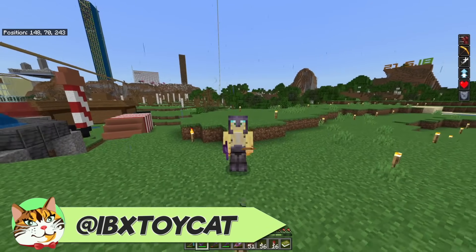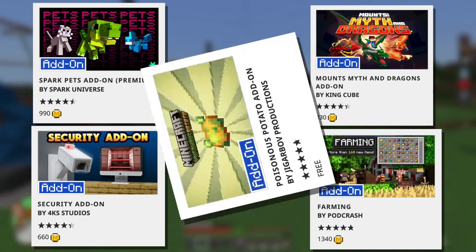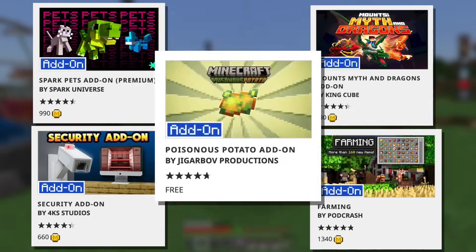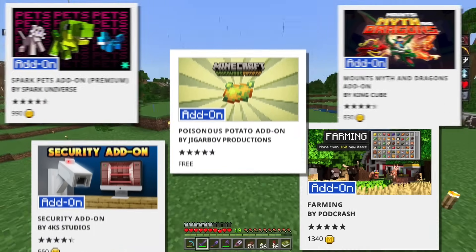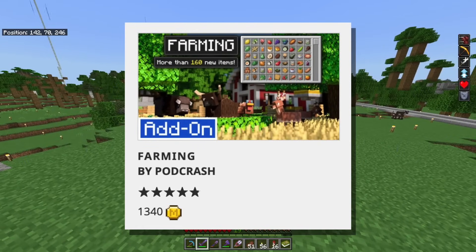Hello, I'm ibxtoycat, and with the Minecraft Marketplace Refresh this week, we got five brand new add-ons. Most people are familiar with the free Poisonous Potato one, but there are actually four other choices, one of which will run you $8 or 1,340 Minecoins.